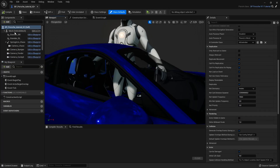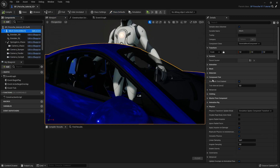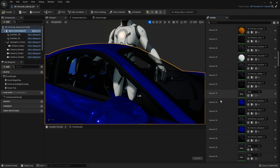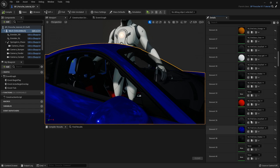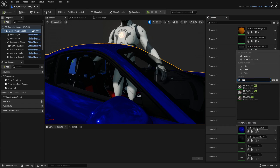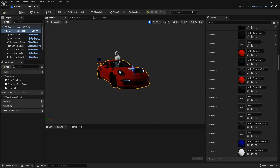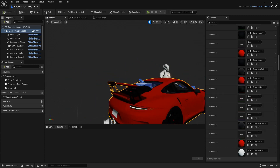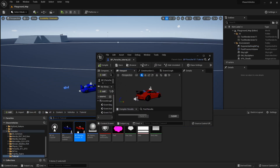Just so we can tell them apart from each other we are going to change the color of this one. Let's find the paint material — how about flat color red. Those are probably for the calipers, let's change them too. Okay, everything is red now, good.